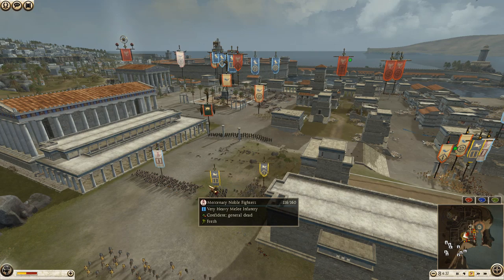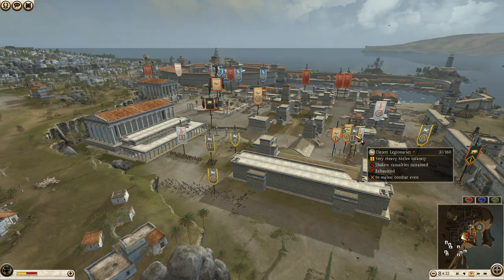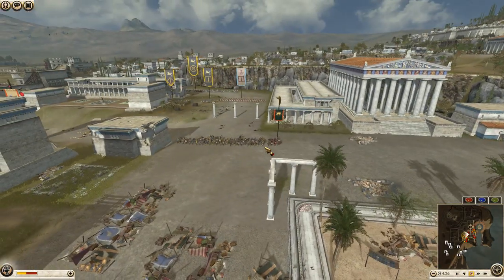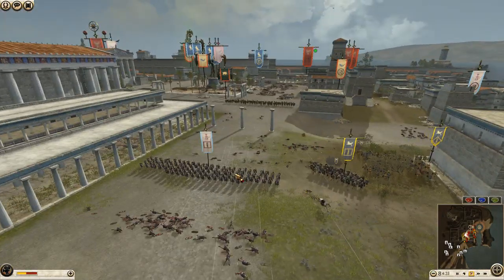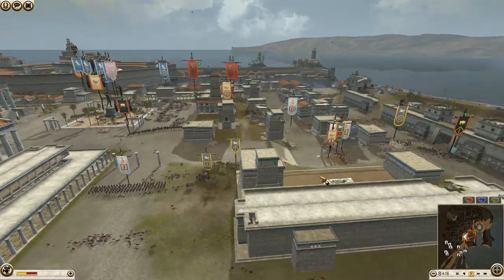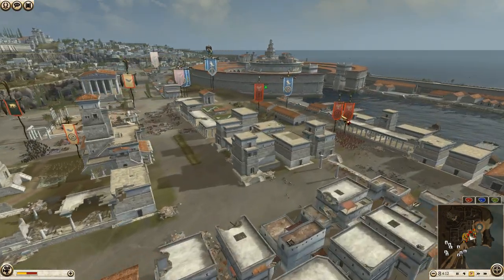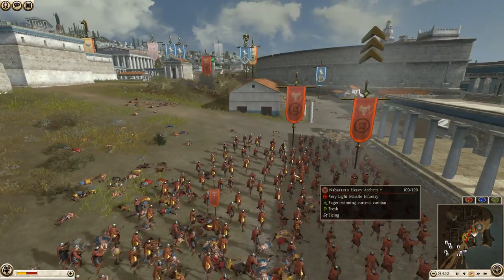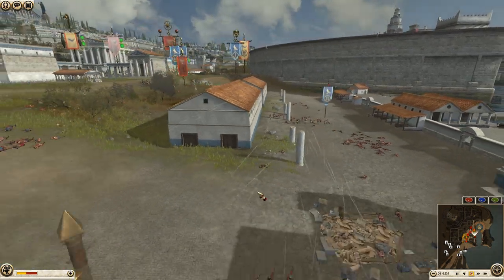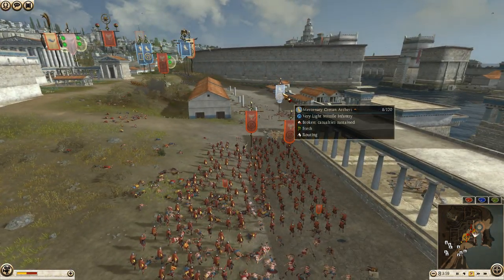Misesili's general's flag just dropped — general is dead. Misesili's general is now dead as well. Arverni's Osworn general pulling back closer towards the town center. In hot pursuit: some noble fighters, light infantry, and a unit of desert cohort coming around to try to break the fierce swords from behind. Nabatea still pushing — two units of heavy archers firing into a unit of Cretan archers which is actually out of ammo, so not really a big deal.